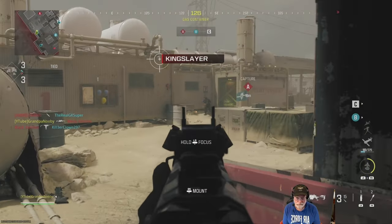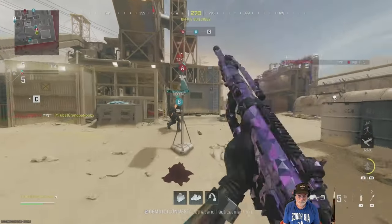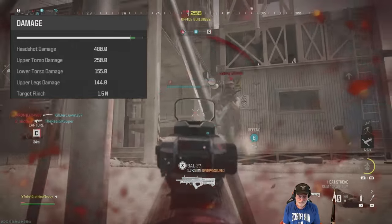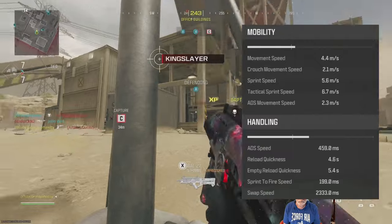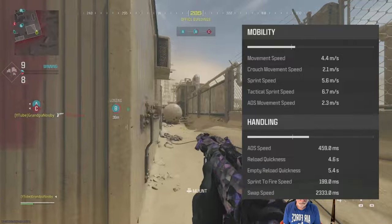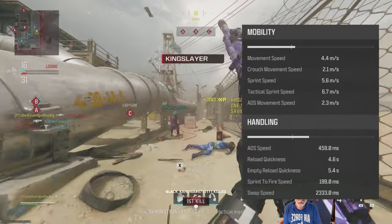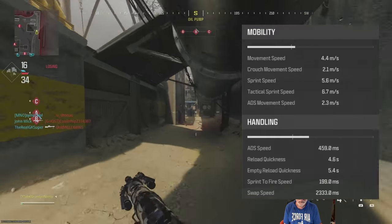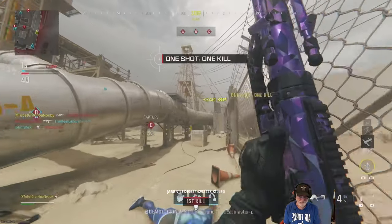The only thing that could improve is my aim, but actually the damage is world-class for a sniper all the way down to the lower torso — it's going to be a one-shot kill — and the mobility is spectacular. 4.4 meters per second movement, good sprint speed, and the ADS is on the faster side for a sniper, as is the sprint to fire speed. You'll probably need quick grip gloves for a swap out since 2.3 seconds is fairly slow.